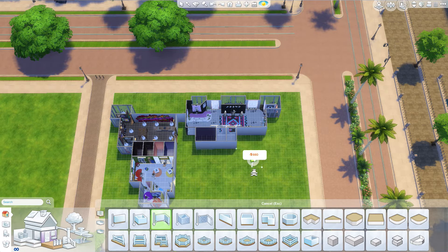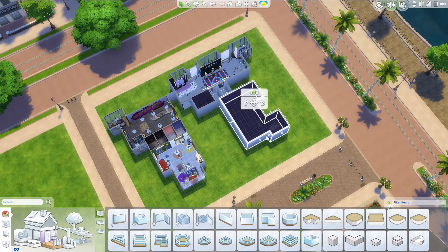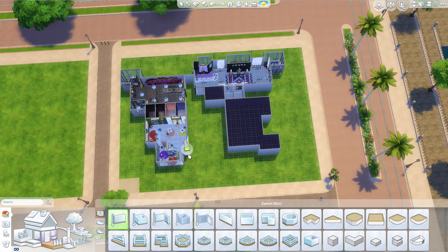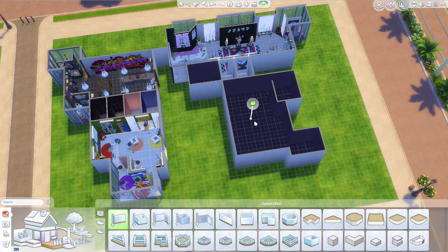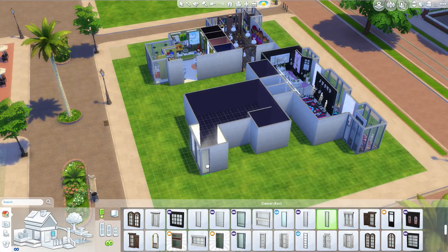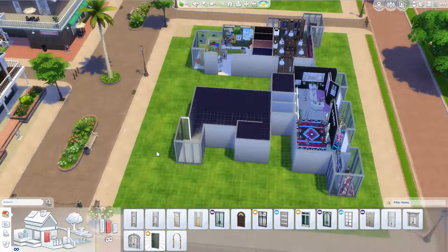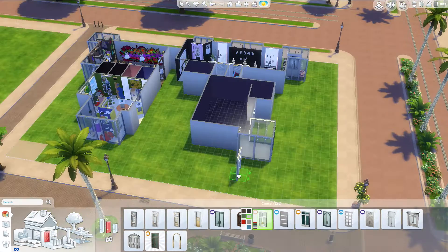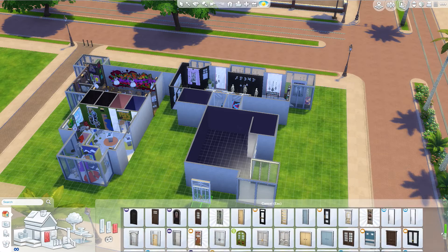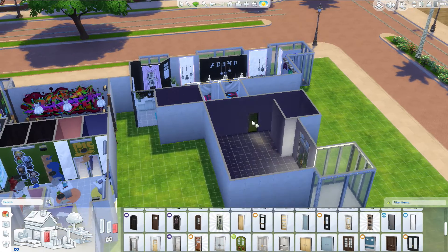Hey, it's Amy K and welcome back to Sim by Design with the final room build for the Cafe Mocha mall room-by-room series. This is the Cafe Mocha, where the Cafe Mocha Mall gets its name. I did end up going for a very brown theme for this.